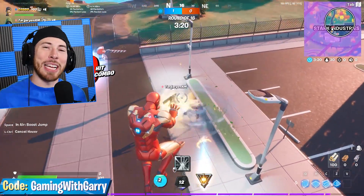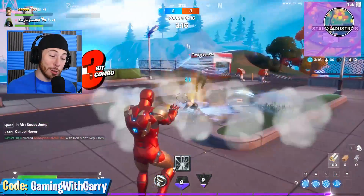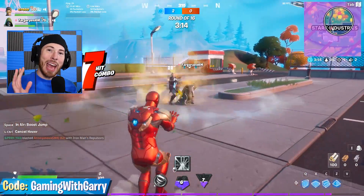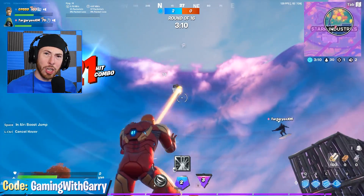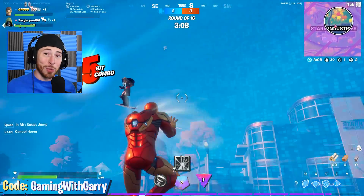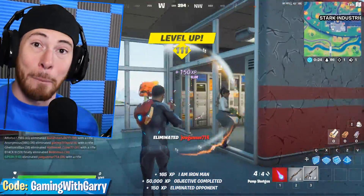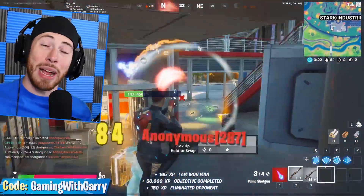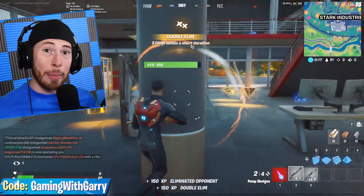Speaking of superheroes, Iron Man has joined the map. Not only has he joined the map, but he also has joined the game. We have Battle Pass Tier 100 Iron Man that is unlockable — you unlock Tony Stark, and as you do the Awakening Challenges you can then unlock the Iron Man suit. But there is also an Iron Man boss — there is now an Iron Man superhero in-game at the newest POI, which is Stark's Laboratory.